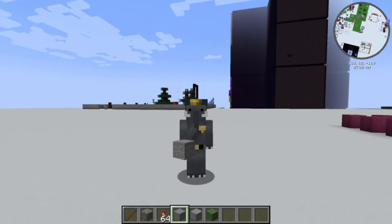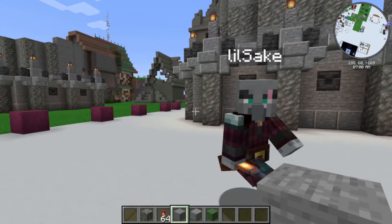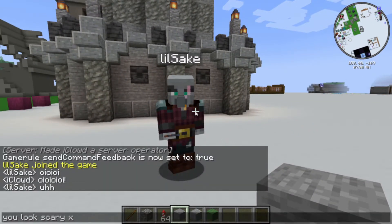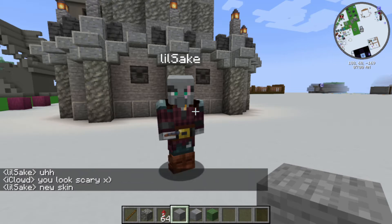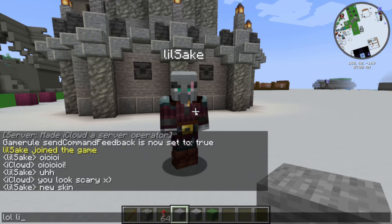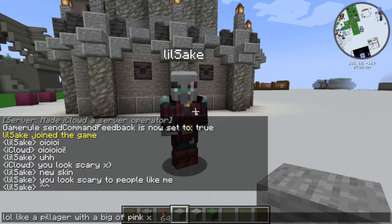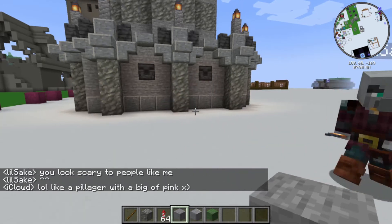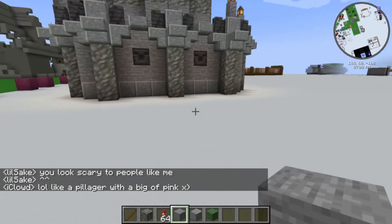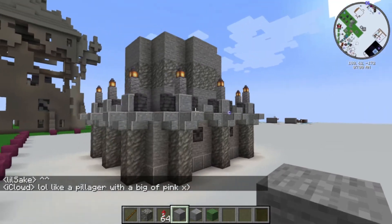I see him flying around. He's changed his skin. You look scary — that's like a pillager, innit? With a bit of pink. Like a pillager with a bit of pink. I'm not scary. I'm a lovely little elephant. That's what I am.